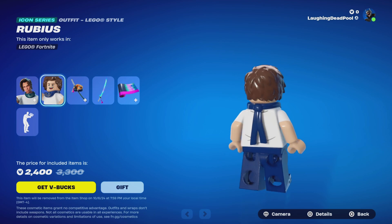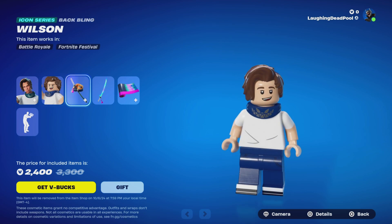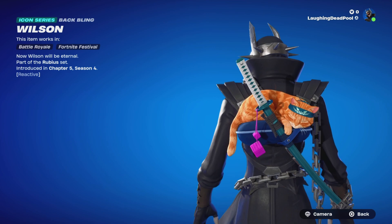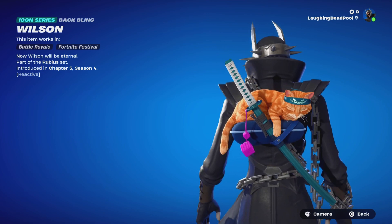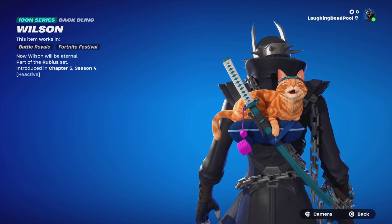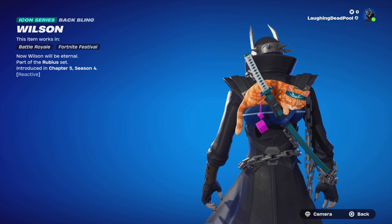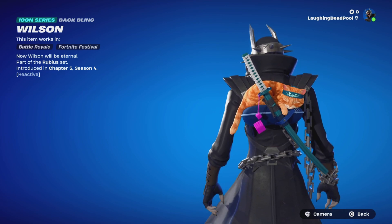The Lego variant of him is out too. I was so interested in Wilson, and I wish they gave him an original ninja headband instead of the cat headband — it would look great on the ninja skin. I still love Wilson, but I hate that headband. Pretty cool bat bling though.